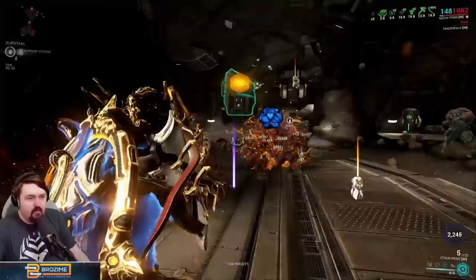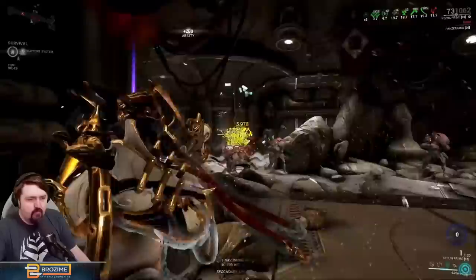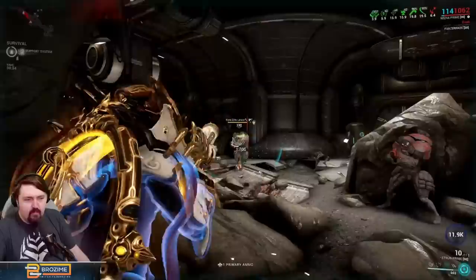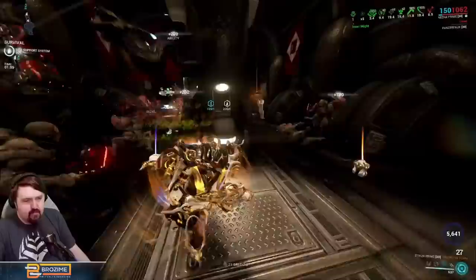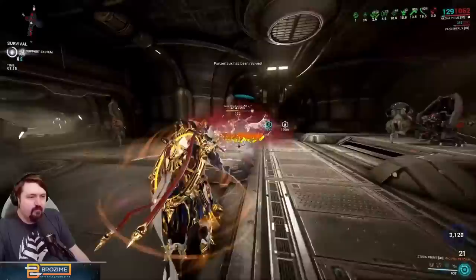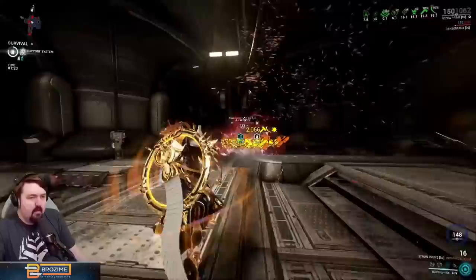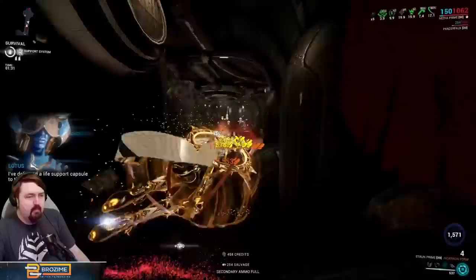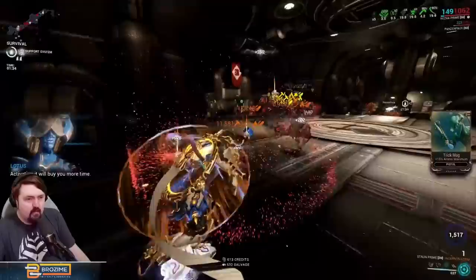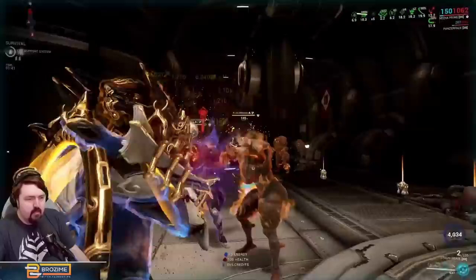Worth noting: this weapon has an explosion, so if you don't have Prime Sure-Footed or some way to resist knockdowns you will knock yourself down — that's notable. You can also just fire it slightly further away from yourself. You can see the super fast reload due to the Incarnon choice. There is another interesting Incarnon option: instead of reload speed, whenever you inflict electricity procs it has a chance to add ammo to your reserve. Electricity procs are a little weak to build around, but if you're a frame like Gyre that inflicts electric procs anyway and plays her all the time, it means you basically never reload — and it works off electric procs that aren't from the Strun itself.